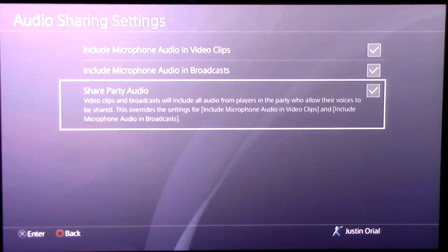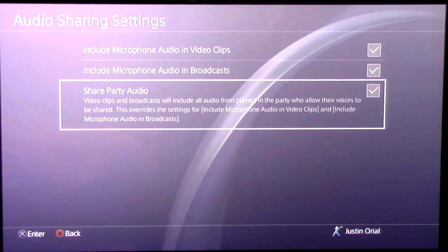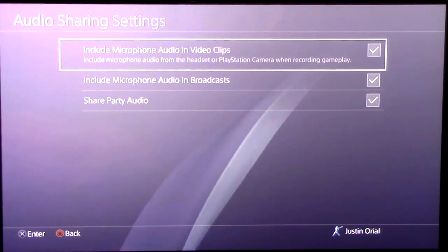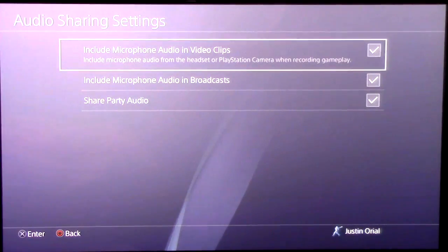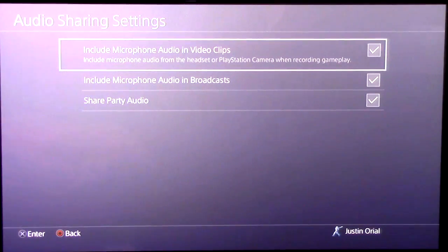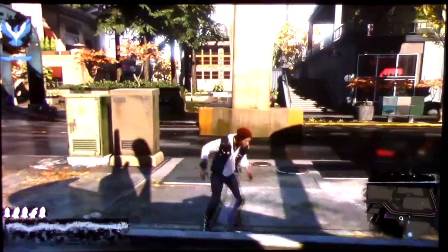This is also very important: if you're in a chat on PS4 and you want your friends to be heard in the recording, make sure that box is checked. I recommend just checking everything by default so you have complete freedom. If you have a box checked and you don't actually have a headset, nothing will record anyway. But if you don't want your voice heard, make sure you uncheck the microphone box, because once your voice is recorded in, you can't take it out.